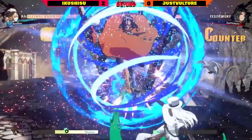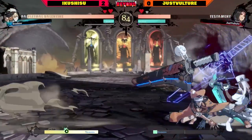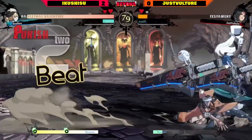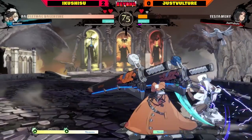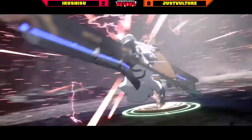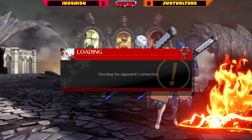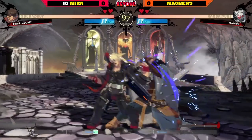Great FD-ing, nice 6P, but the burst from Ikushisu puts Just Vulture back into the corner. Ikushisu has recognized this is the position where they are strong and Just Vulture is struggling. Finally a burst gives Just Vulture one more chance — 100 meter on Ikushisu's side though, the pressure is going to be crazy. Fast RC into 2S and just like that — Ikushisu 3-0 over Just Vulture.